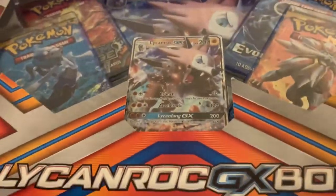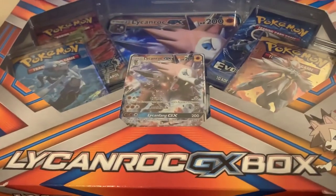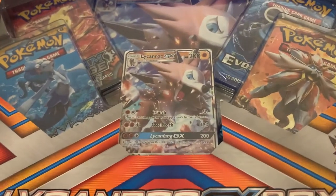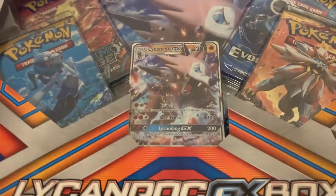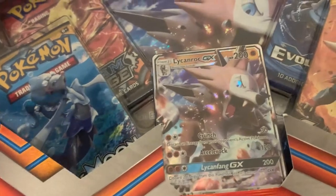What is going on everybody? This is the Phantom Michael. We have the Lycanroc GX box right here that has an Evolutions Pack, Sun and Moon Pack, Steam Siege, and obviously the promo Lycanroc and the Jumbo card in the back.